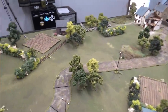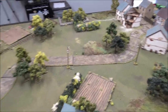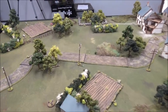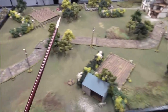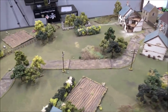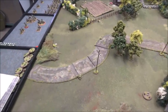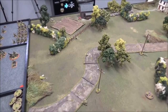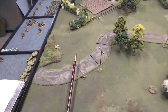The mission is for the Americans to gain a foothold in the town of Pernod. This mission is going to be played long ways along the board, which is different for Bolt Action — we usually play the short way. The board is going to be broken down into three zones, each two feet. Zone one is zero to two feet, zone two is two to four, zone three is four to six. The Americans are deploying their first wave up to 12 inches up.